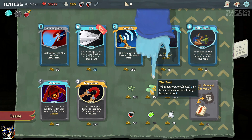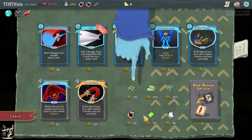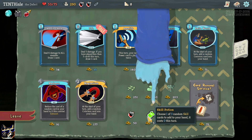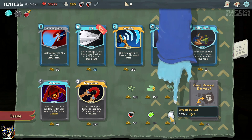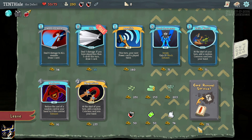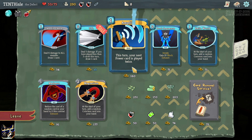Whenever you deal 4 or less unblocked attack damage, increase it to 5 - oh nice. Start each combat with 1 artifact - that's kind of good. Skill potion, gain 5 regen. These are kind of neat - this turn your next power card is played twice. Damn, how cool is that!